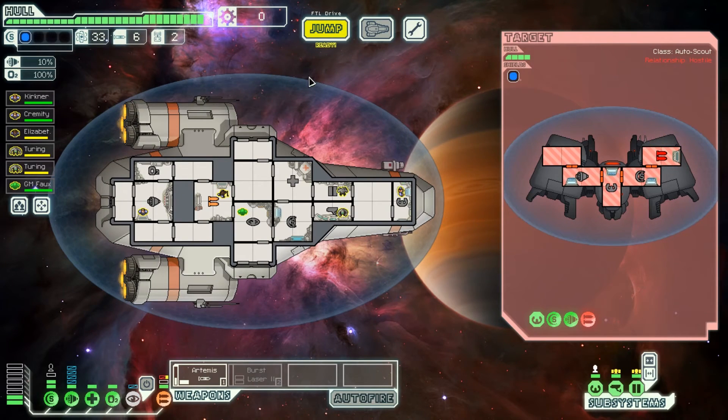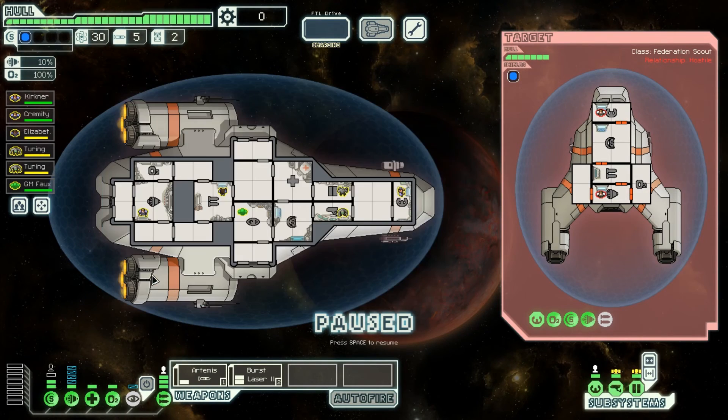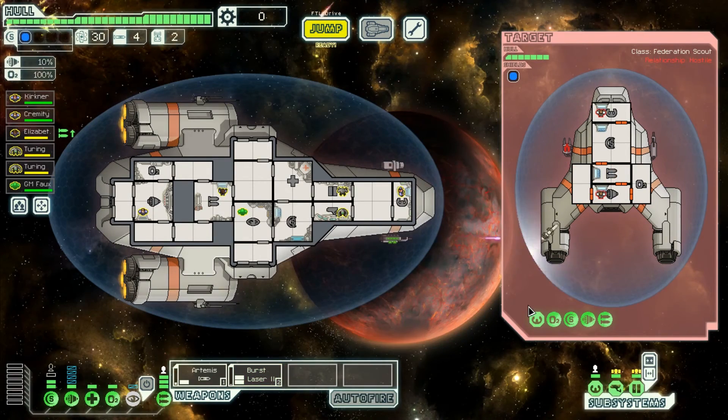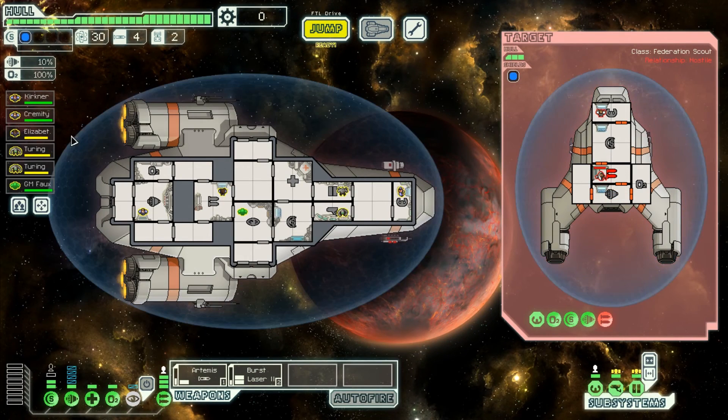Here's an example where I actually don't recommend using this tactic, because this ship, unlike the previous one, is not manning its weapons - and that means we can probably take them down using an Artemis missile. The basic laser will fire first but the mini beam probably doesn't get to fire. And we'd also use a burst laser here of course. So we took no damage. I'd rather take zero damage than one damage.